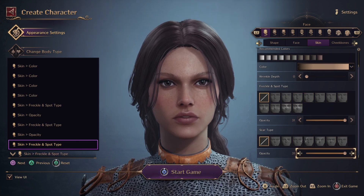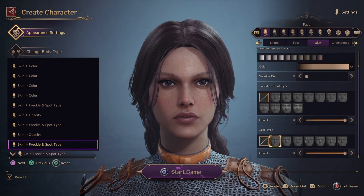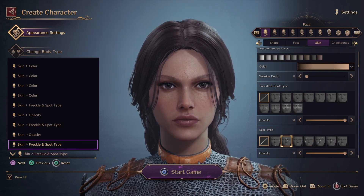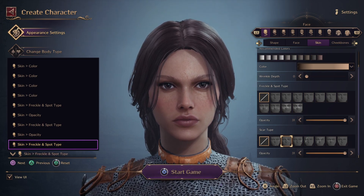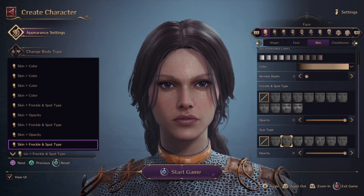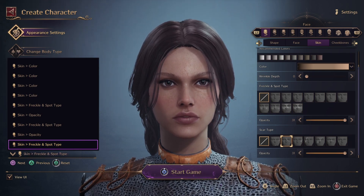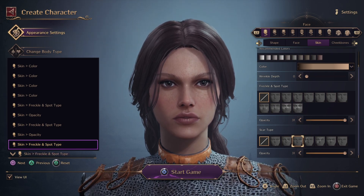The same goes for scars. If you want a scar here — you can see where this scar is located, I believe on the right side. It's like an actual scar that you could see but is hard to identify sometimes.